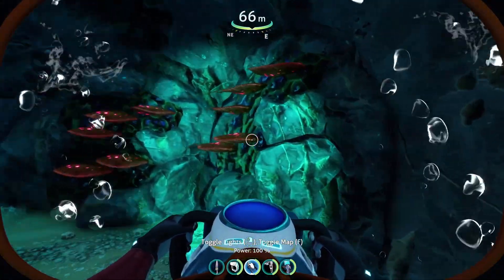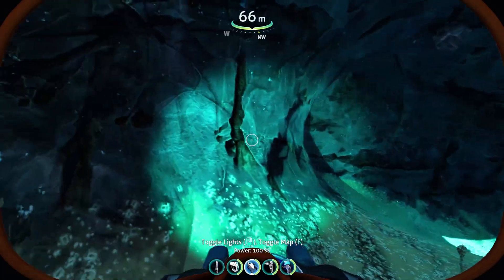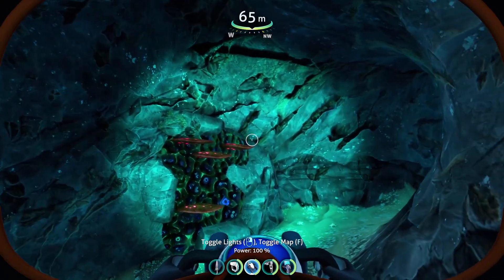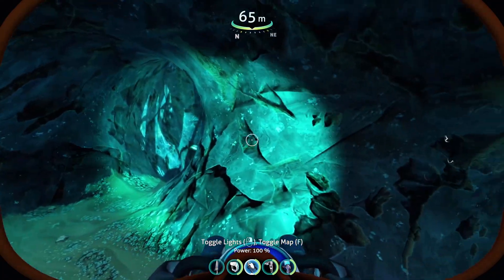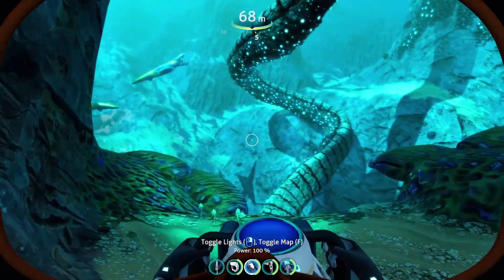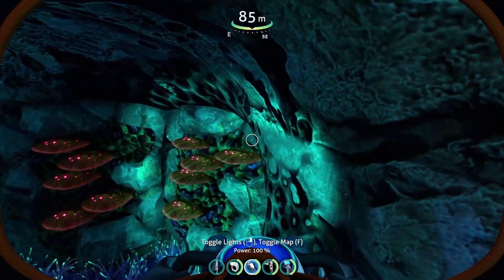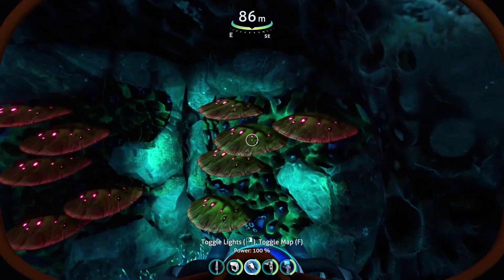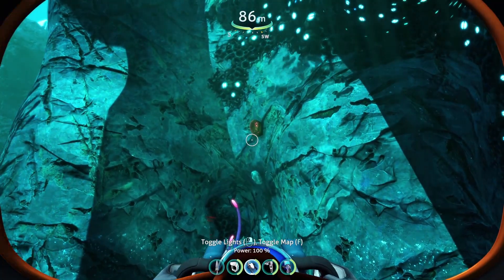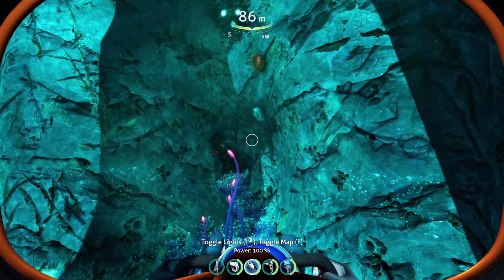Diving in here, we have 1 through 19 table coral samples right in this little interior area. Coming down and going around the lower section, we continue counting — 20, 21, 22, 23, 24, 25, 26, 27, 28, 29, and then 30 — the loose piece right above the exit or entrance to that lower area.